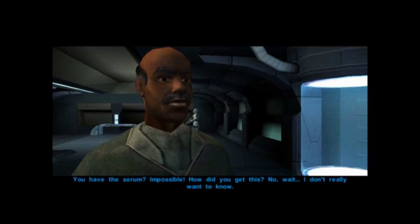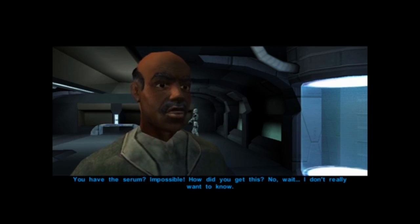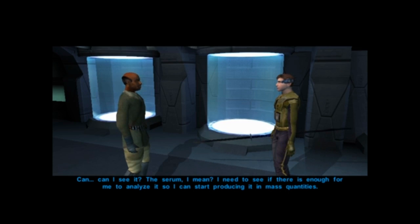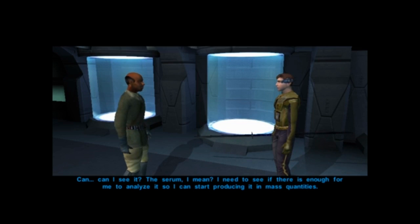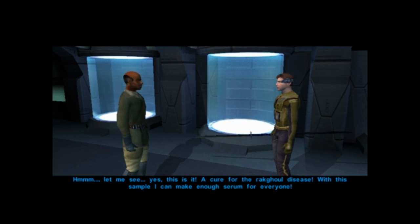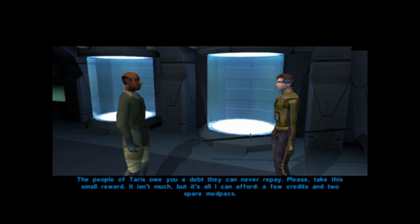You have the serum? Impossible. How did you get this? No, wait — I don't really want to know. Can I see it? The serum, I mean? I need to see if there is enough for me to analyze it so I can start producing it in mass quantities. Here you go. Yes, this is it. A cure for the Rat Ghoul disease. With this sample, I can make enough serum for everyone. The people of Taris owe you a debt they can never repay. Please, take the small reward. It isn't much, but it's all I can afford. A few credits and two spare med packs.